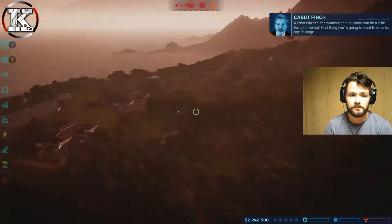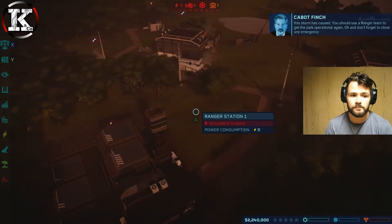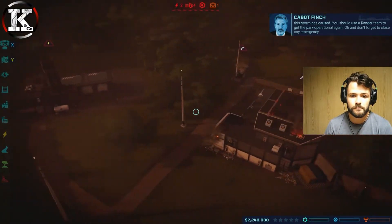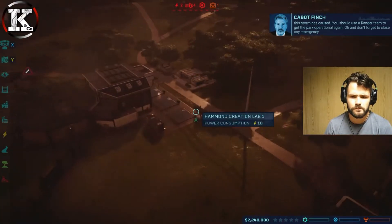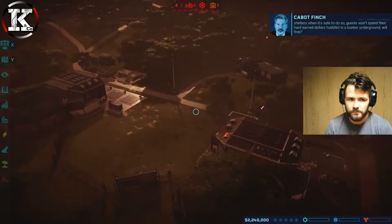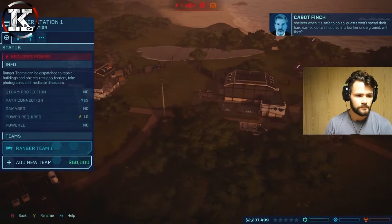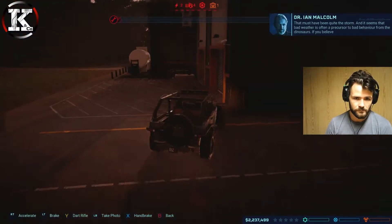First thing you're going to want to do is fix any damage the storm has caused. You should use a ranger team to get the park operational again. Don't forget to close any emergency shelters when it's safe to do so - guests won't spend their hard-earned dollars huddled in a bunker underground.